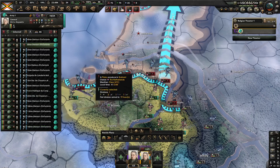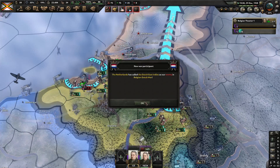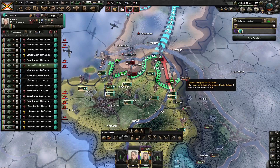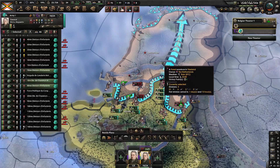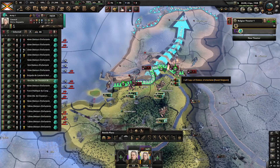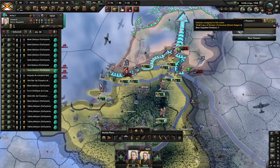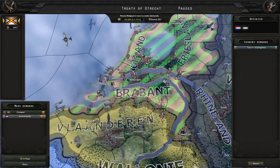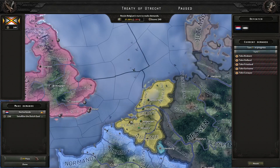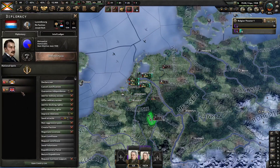It should absolutely be a quick war and you won't lose too much, which is always nice. As you can see it just insta-breaks, and you will also get the Dutch East Indies for free. Keep pushing them up, no matter what — just don't stop. And boom, they're already gone. You can just take their land like this, take all states and satellite, and boom, that part is done right there.